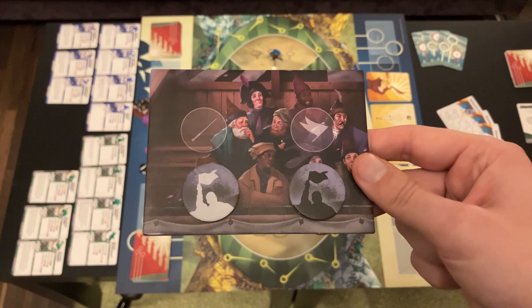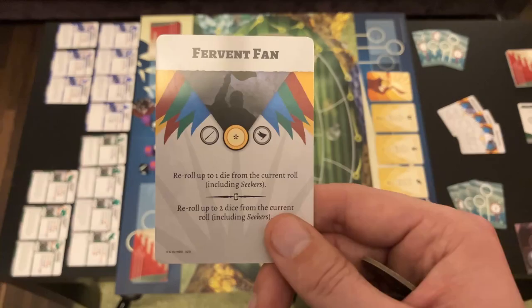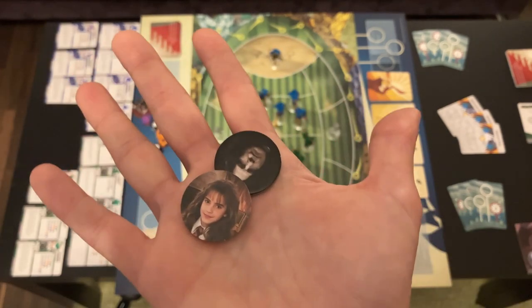The last element I want to show you is the spectator stand. Each team gets a fervent spectator token — black or white — for free. Spectators grant re-rolls for your dice rolls. If your opponent's spectator is already on the stand and you kick them off to place yours, you get the stronger effect rather than the weaker one. Also included in the core game are Snape and Trelawney, and the Kickstarter included around 20 additional spectators with unique effects that can also be purchased with Galleons.